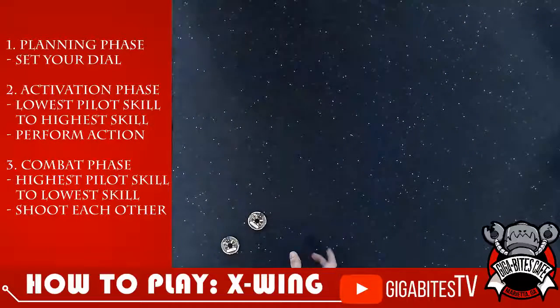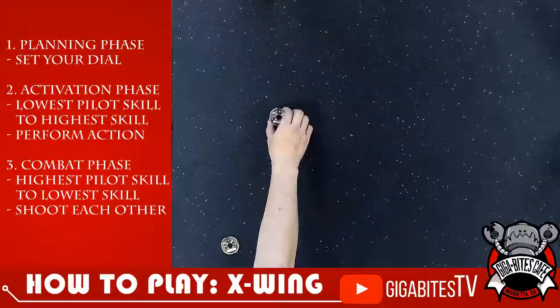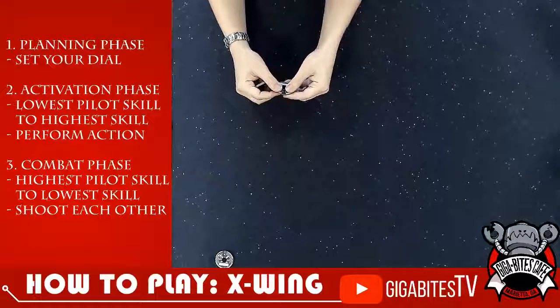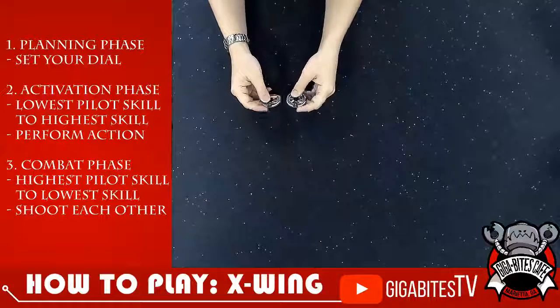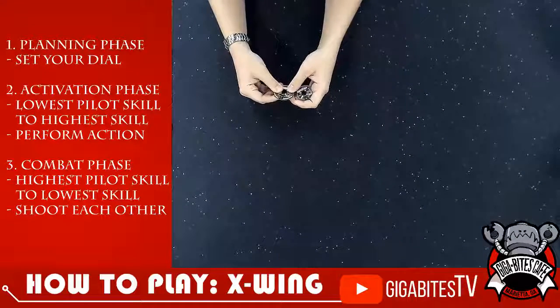Instead of doing the maneuver normally, you will flip your ship 180 degrees when you do that. Now, if you have a stress on your ship, you cannot do an action. So that's the big problem. So if you do a stressful maneuver, you want to immediately try to do a green one so you can get back to doing your actions. It's also very noteworthy that you do not ever want to reveal a red maneuver while you are stressed, because you will get another stress and you will do a straight two. It's very bad.